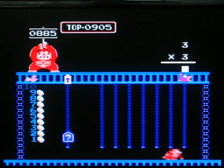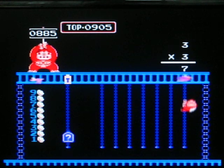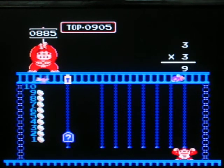Three times three. Here we go — a square number. We have to climb all the way to the top for that. There we go, that would be the fourth level, and it's the quickest one in the game.